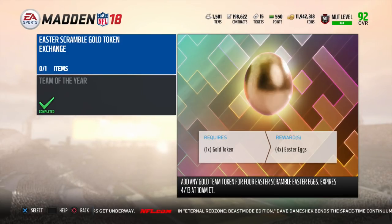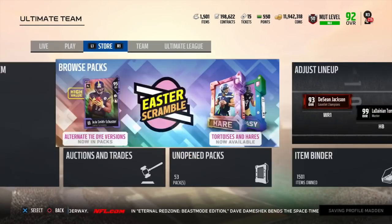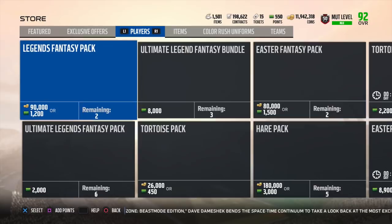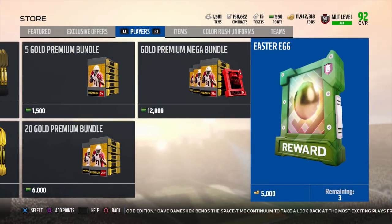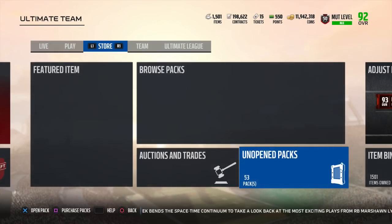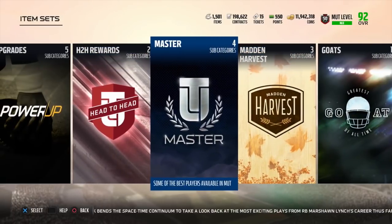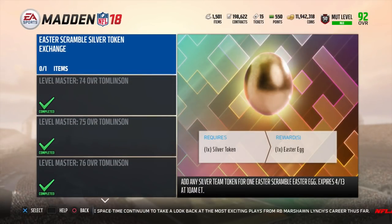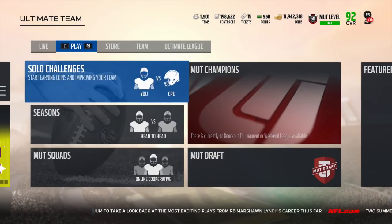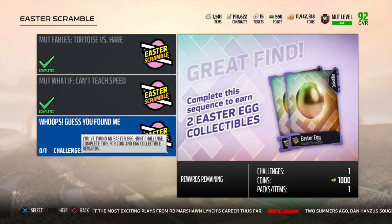Now moving on to day six — we are at 36. The three eggs found in the Players tab bring us to 39. Then we have the one in the LT master set, which brings us to 40. And then we also have the one solo challenge in the Easter Scramble, which gives us two more — that is 42 total eggs we can calculate so far.